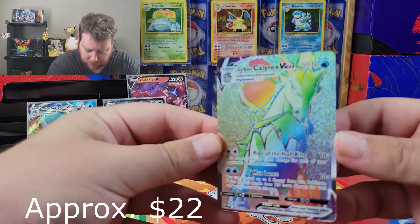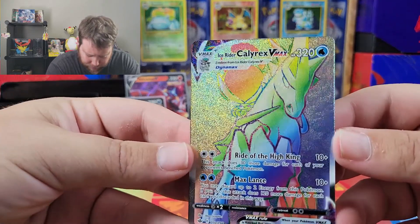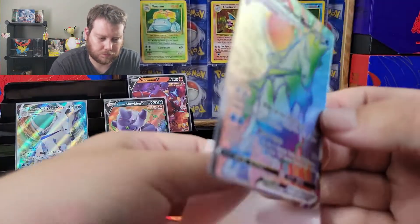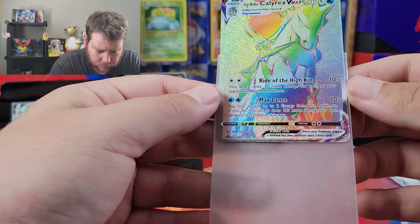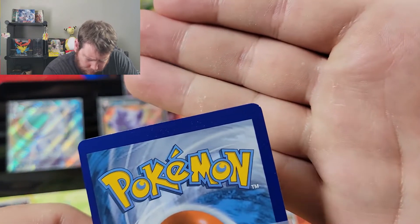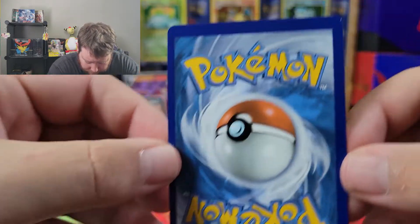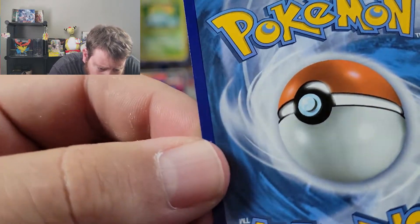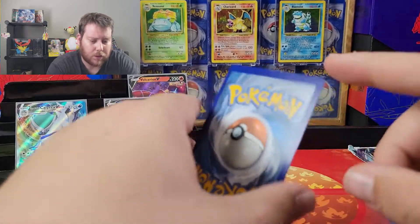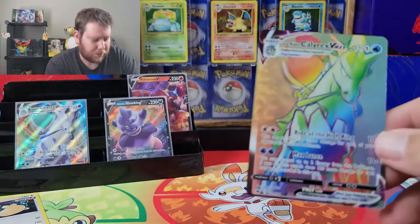Ice Rider Calyrex VMAX Rainbow Rare! That is a mouthful to say. I guess it's just an Ice Rider type of day. Wow, wow, wow — look at that. No way, I just saw it. That little white dot — you can see, look at the bottom of this. I think that's the cut mark, so this could technically be a miscut, because it's that white dot that's showing that tells you. Rainbow Rare miscut!